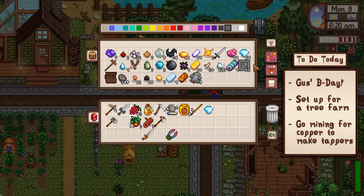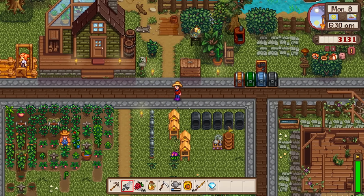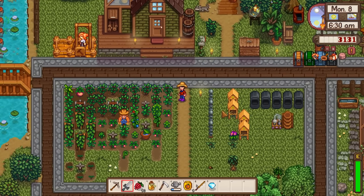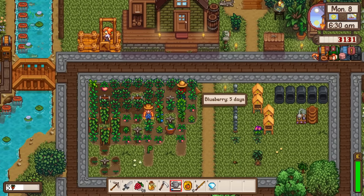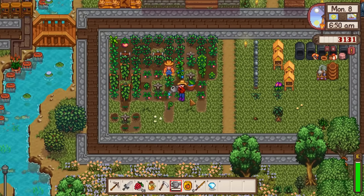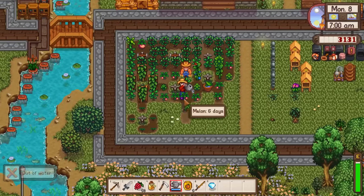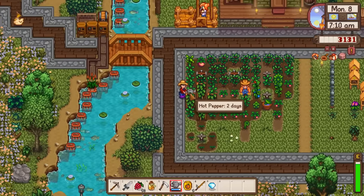I'm pretty sure we have a diamond. Yeah, 15 - just a couple. I do have an overall goal I'd like to accomplish today, and that is I want to get a tree farm started up. I think that'll be really useful now that we're starting to unlock more recipes that require items from tree taps.